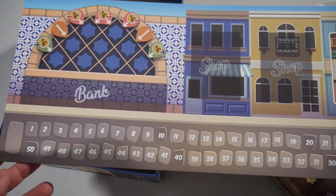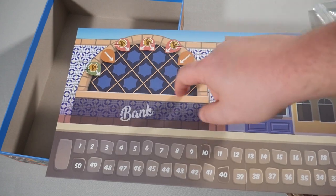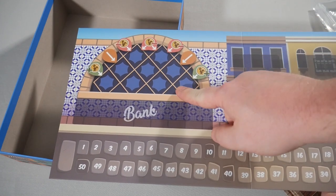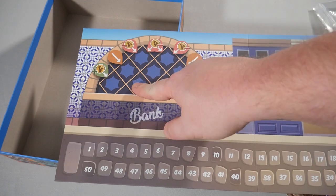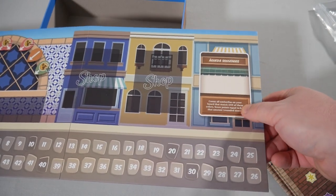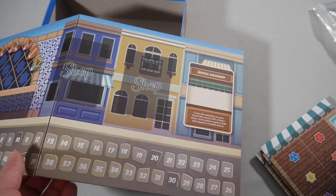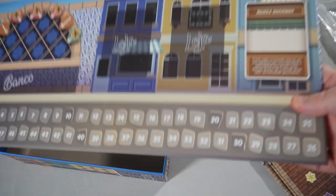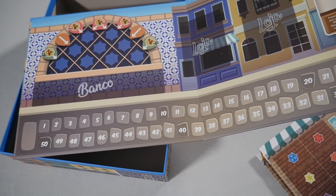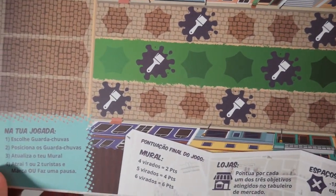Next up you have the main player board. There's the bank where you put the coins. The umbrellas go along here, and depending on how many you take you either get a coin, take nothing, or spend a coin to take three. You have your score track along the bottom, your two shops, and then the souvenirs — basically whatever colors don't go on your shops go here; you add up all those and divide by two, rounding down. On this side you have the Portuguese words, and if you look on the back you've got your Portuguese version.